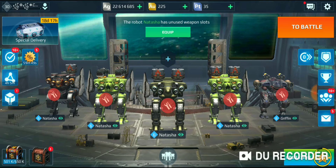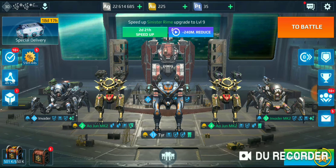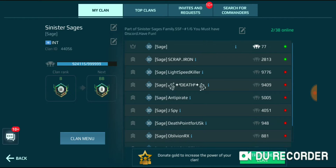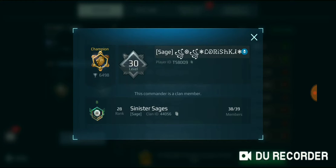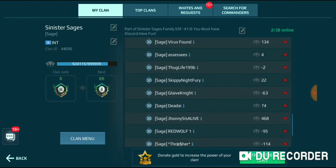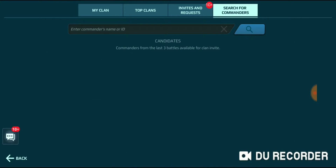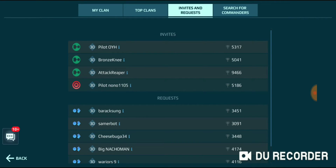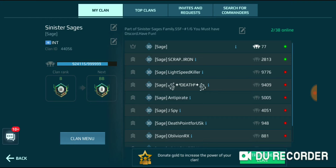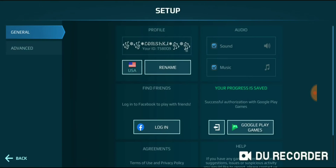Okay, so anyway, I'm in my account. This is the first account — this is my main account. So anyway, you can go and log in to other accounts by doing this.